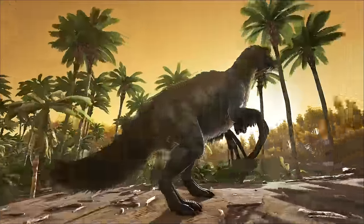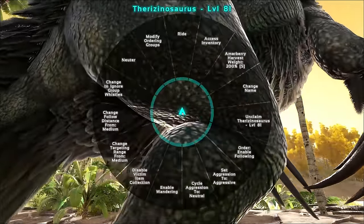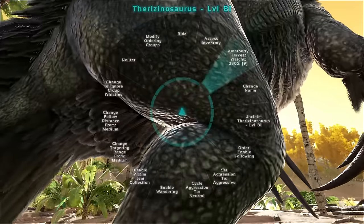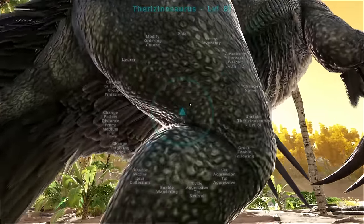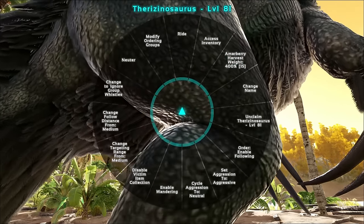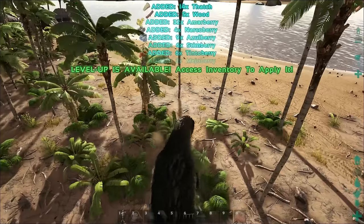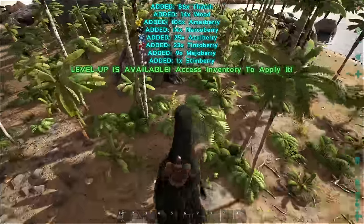When I was messing with this, I noticed that the Therizino had an extra leveling option in the radial wheel context screen, very similar to the Moschops, which was just released with the last update. This just looks like a test and will very likely change by final release. But who knows — maybe we'll see that option given to the Therizino. If that's the case, the Therizino might just become one of the most useful and badass all-around dinos to be added to the island.